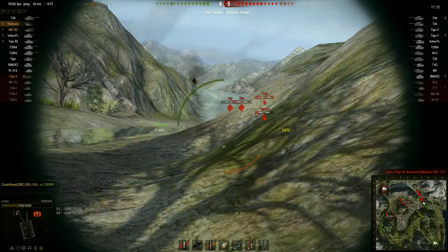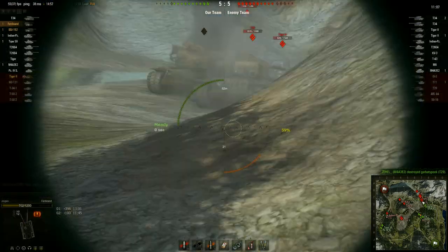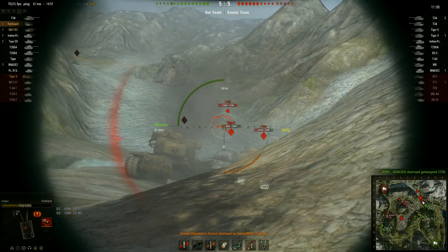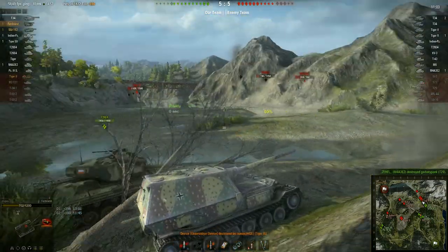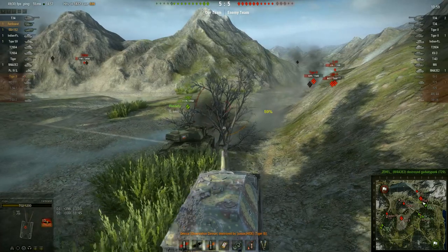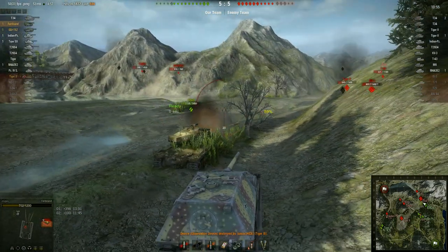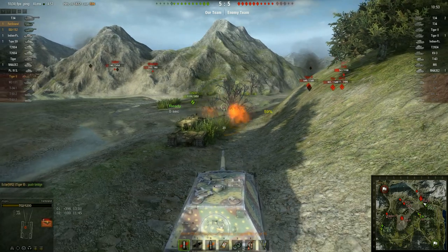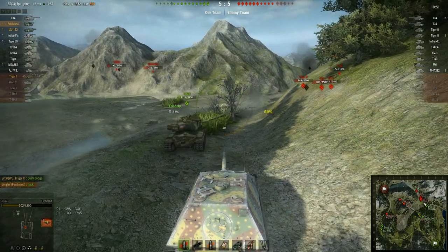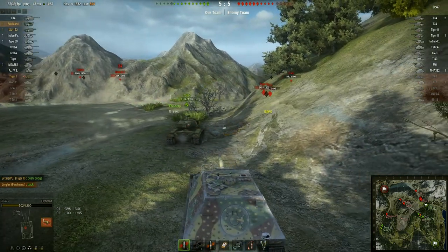I advance on the corner again — and this is poor situational awareness from me. I'm not paying attention to my minimap. I didn't have much warning. Put a shot into the T-43, and half a second after that the Tiger II over on the left popped up on my map. It wasn't really my fault — he put a shot into me and I was lucky. All it did was blow my tracks off. With the Tiger II on the flank, we can't push this corner anymore. That guy needs to die before we can go around.